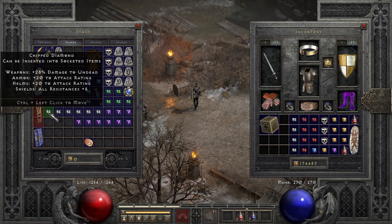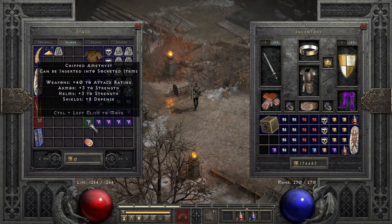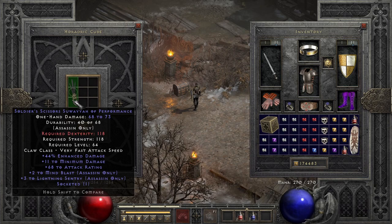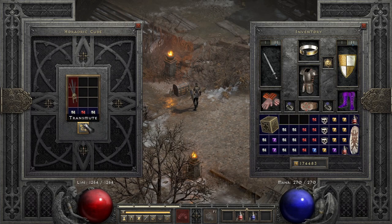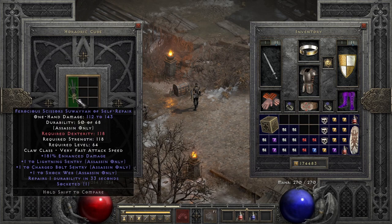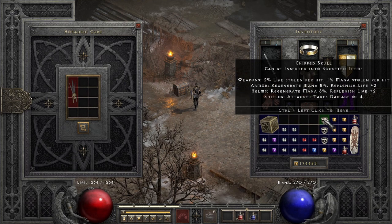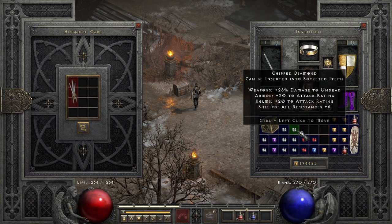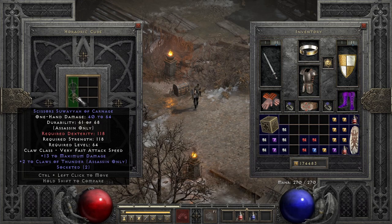I'll take a two or three — like one-two to all skills, three to Lightning Sentry — but I really want three-three. Okay, nothing for that one. Oh, she's a hundred and eighty percent... two to Lightning Sentry, two to Claws of Thunder. That would be nice if it was a white with three sockets.